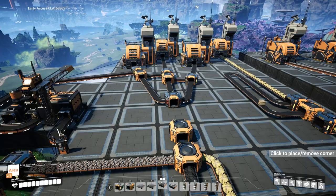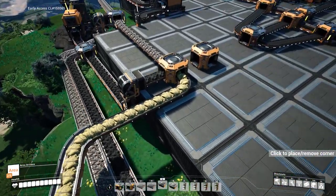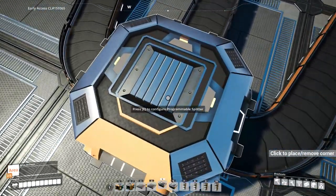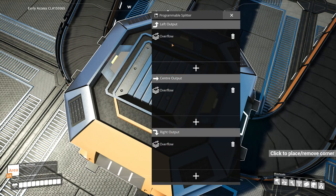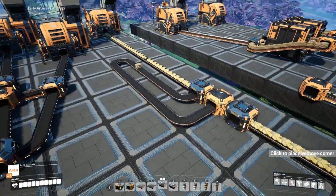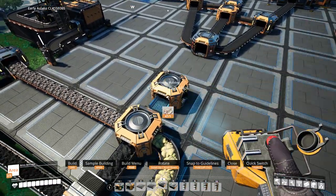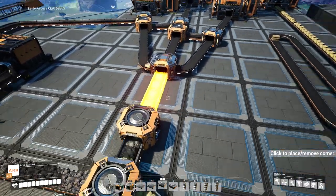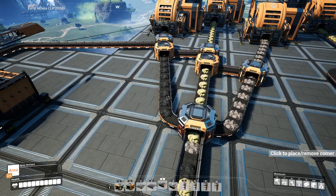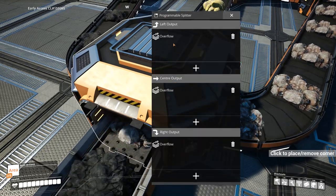So here we've got three different belts coming in — some sulfur, some coal, some iron — all draining into one merger. Over here we've got a splitter with overflow on each of the outputs. For this idea, you can have any undefined on all three outputs — they all work exactly the same. Let's connect that to there and that to there. We notice a very cool output — all the coals on the left, all the sulfurs in the middle, all the iron on the right.